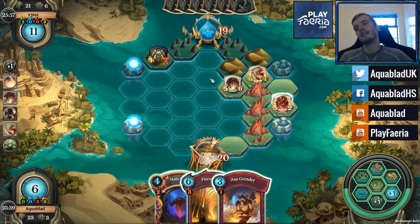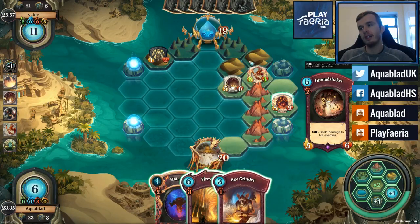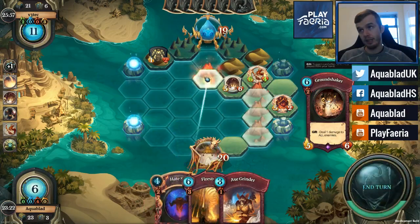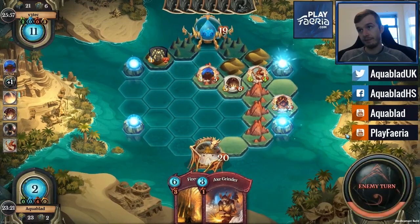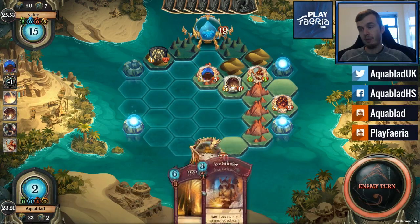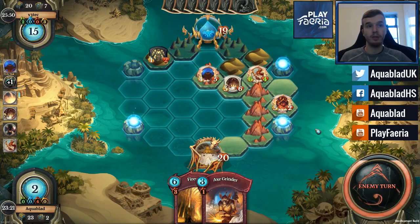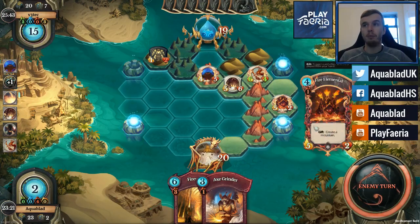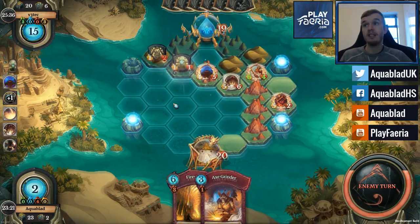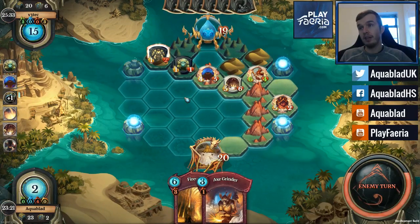Do I mount in here and play the hate seed? It's a little harder to remove than the axe grinder. Or do I double neutral to get this spot here as well? I think I'm going to go for the hate seed. I still have the firestorm ready for when he develops a lot of stuff onto the board, and the one thing that green-yellow sectors do a lot of is develop a lot of small creatures to help power up this guy. So I'm kind of hoping he'll just start throwing stuff down on the board just to help defend, and then I'll drop the firestorm and clear up everything.